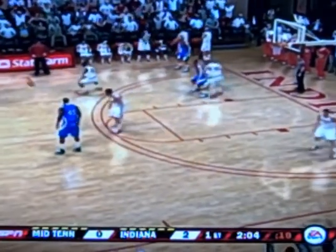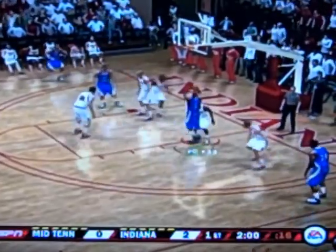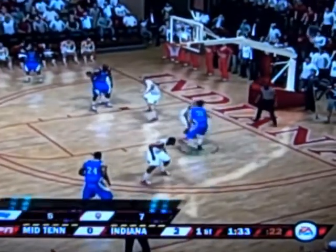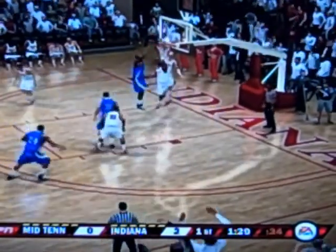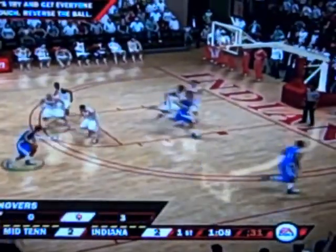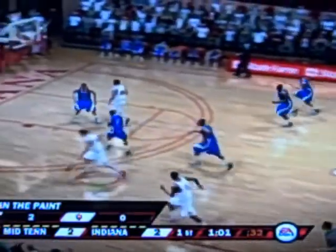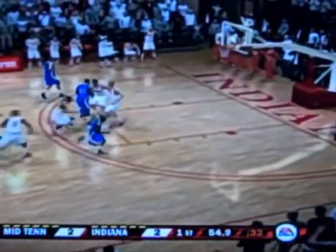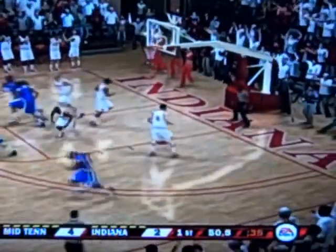Middle Tennessee drive the ball down the court and will try to get on the board. Pulls up and it's no good, rebound Indiana. They cannot do anything on the next possession so Middle Tennessee gets it back. They dish inside, fakes, misses the rebound, and puts it back up and in — the game is now tied. Indiana tries to take the lead but it's stolen. Middle Tennessee running the floor, pulls back, stolen again by Indiana. Fast break two-on-two, goes to the middle and it's stolen again — another turnover for Indiana.